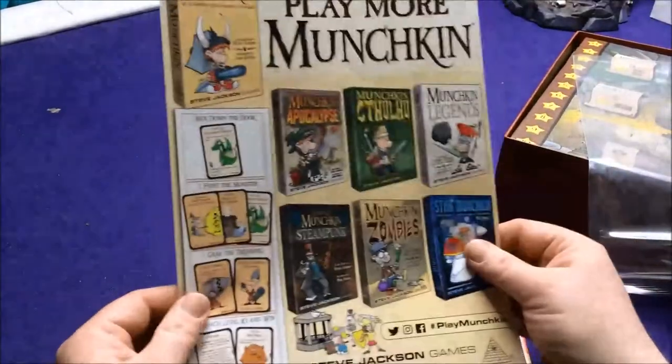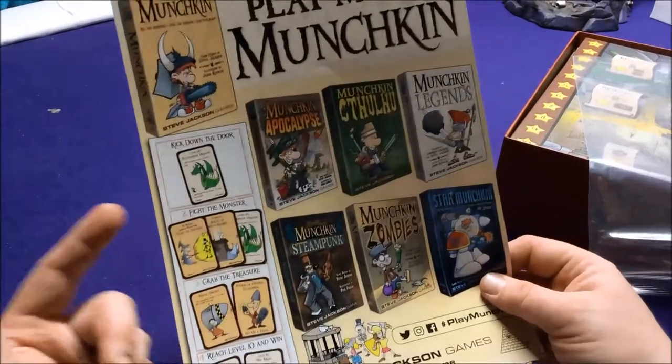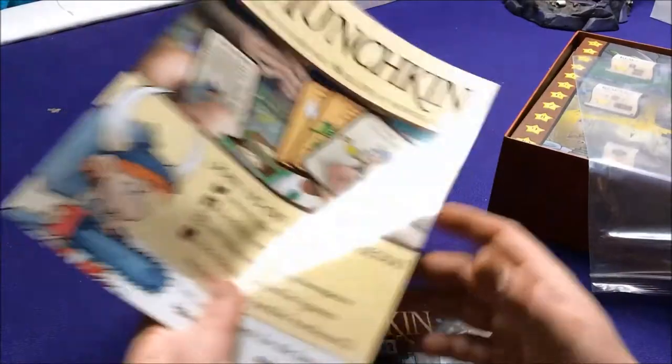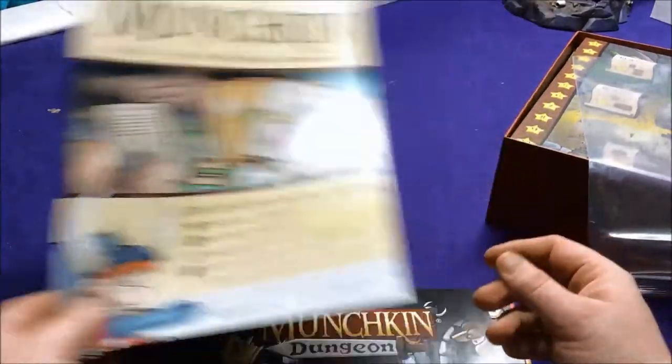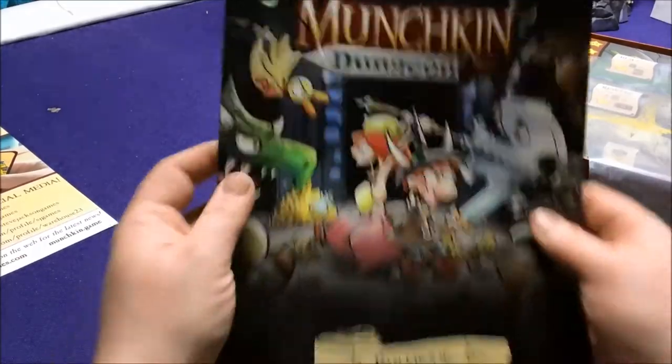Here's the basic of the card game: kick down the door, fight a monster, grab the treasure, level up to reach level 10. In this one, instead of just hitting level 10 to win, you're trying to become the most famous by doing stuff. So here's our rulebook.